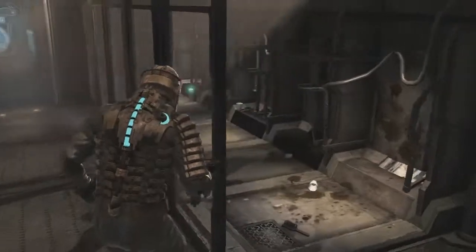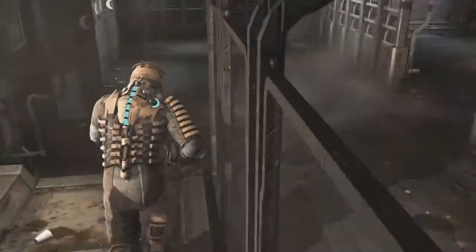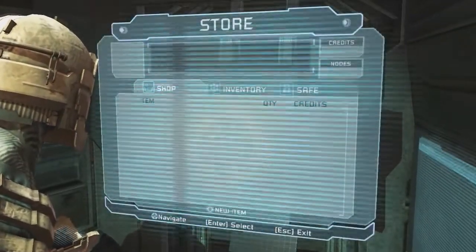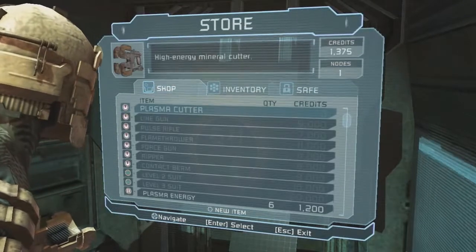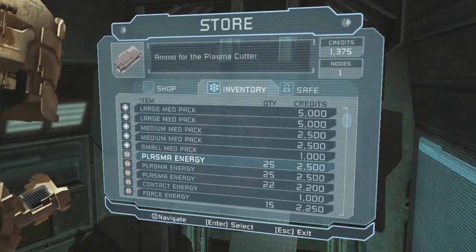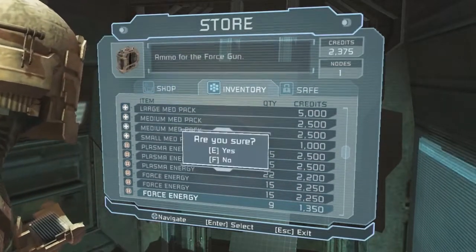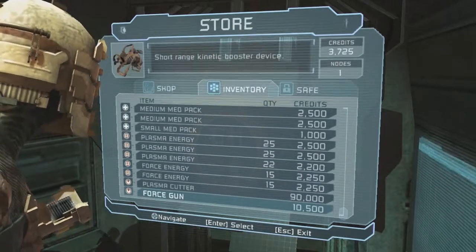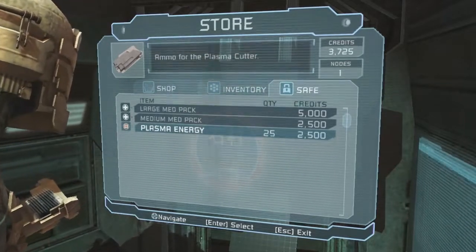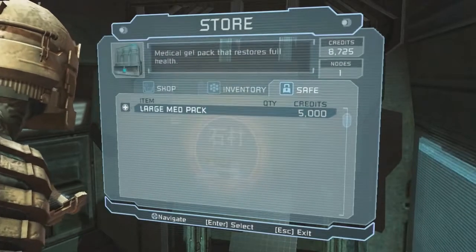I really thought something was coming. Let's see how much stuff I have that I can sell. Contact energy... it's force energy.